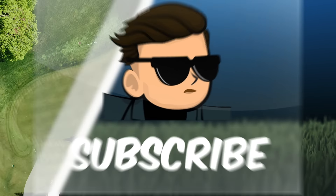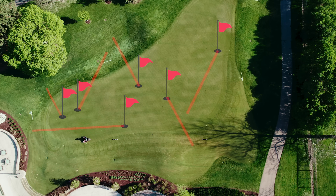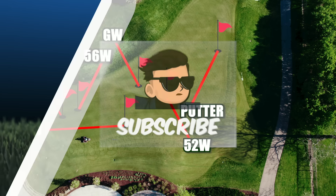The first drill is a chipping drill. You create six holes on the practice green ranging from 10 to 40 yards away. Each of these holes is given a par of two. Then you take your five highest lofted clubs and your putter, and each hole is assigned to one of those clubs. Your goal is to shoot one under on those six holes.